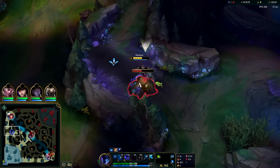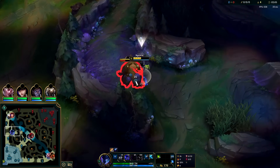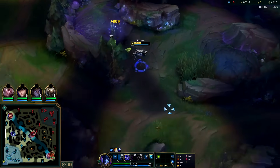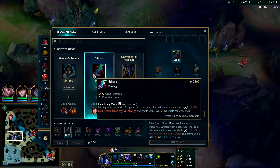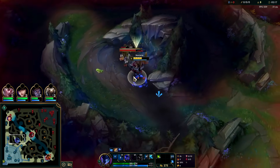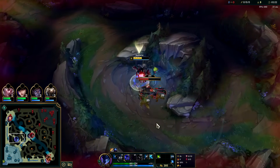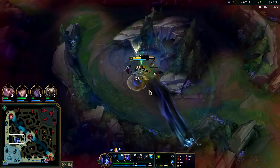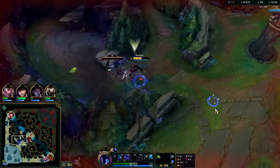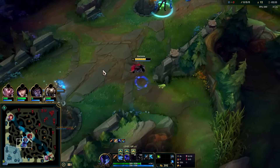We're going for Experimental Hexplate into Eclipse. Eclipse is also extremely cost effective right now — it gives loads of AD, ability haste, a shield, and some max health damage at a very low price. It's nerfed on range champions, but it's primarily a melee champ item. I still find success with it; I think they're going to have to tone it back to 50 or 60 attack damage because 70 is just too much.